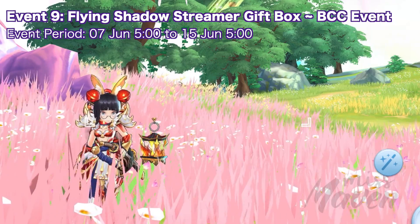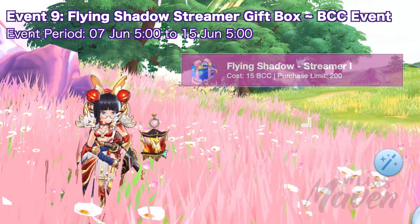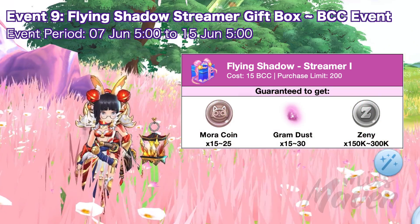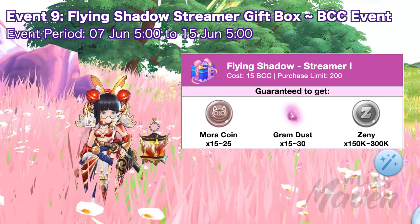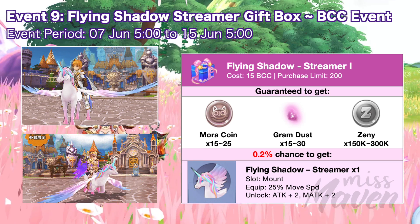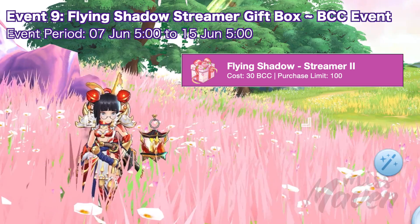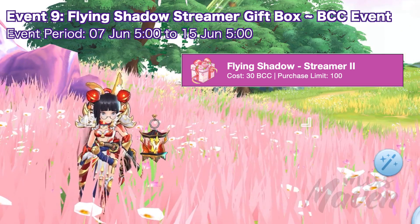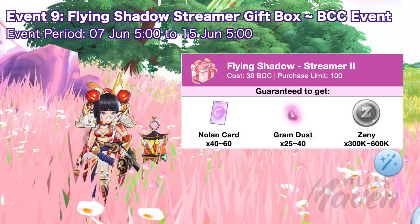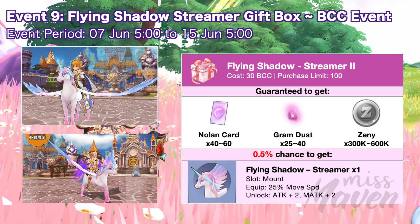Up next, from June 7 to 15, you'll be able to purchase the Flying Shadow Streamer 1 and 2 gift boxes from the Big Cat Coin Mall. Flying Shadow Streamer 1 costs 15 BCC with a max account purchase limit of 200. Opening it will give you 15 to 25 more coins, 15 to 30 gram dust, and 150 to 300,000 zeny. There is also a 0.2% chance to get the Flying Shadow Streamer 2, which has an account purchase limit of 100. Opening it will give you 40 to 60 Noland cards, 25 to 40 gram dust, and 300 to 600,000 zeny, with a 0.5% chance to get a flying shadow streamer mount.